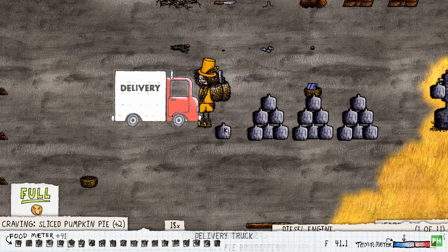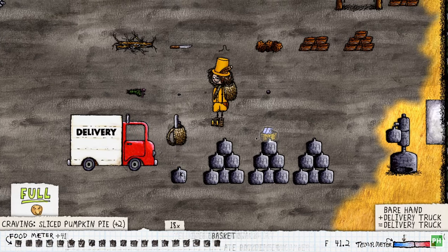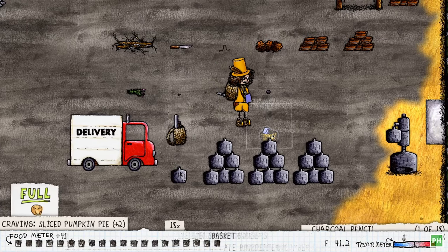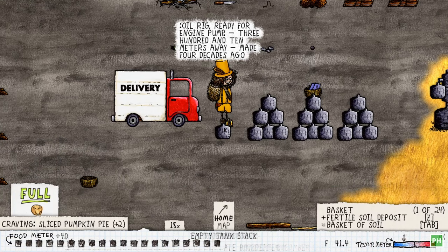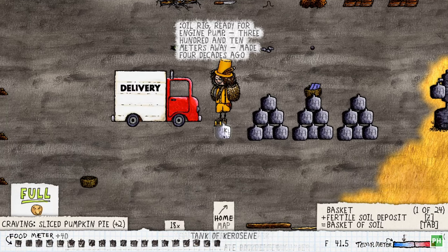When you use an engine to get oil, you get 24 tanks. I've brought some tanks and put them here at our oil rig, but the rest of them are here. I haven't brought them over yet, so we'll load up the truck and bring all those.